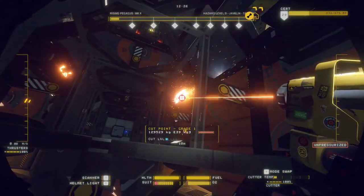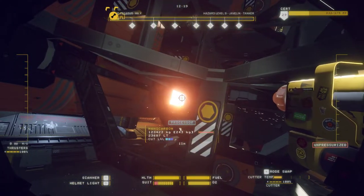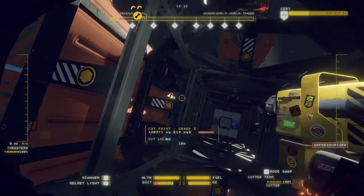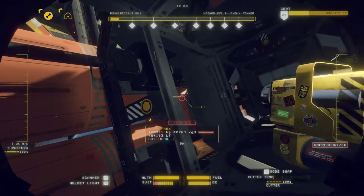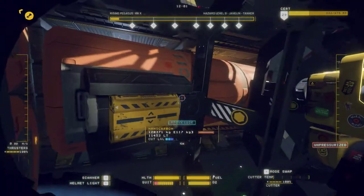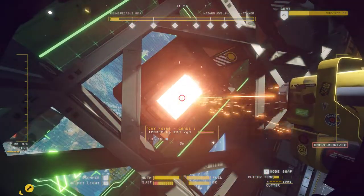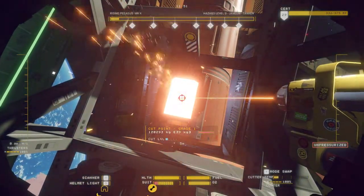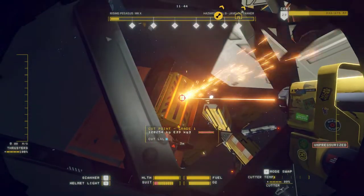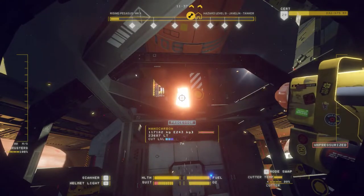Those bits are just done. Get these barrels of fire out of the way. Salvage deposited, applying credit to account. We should probably sink down into the superstructure and just start cutting in a more chilled manner — not in a more chilled manner, but in a nice sensible way. You don't have to move far, you just have to be able to see stuff.